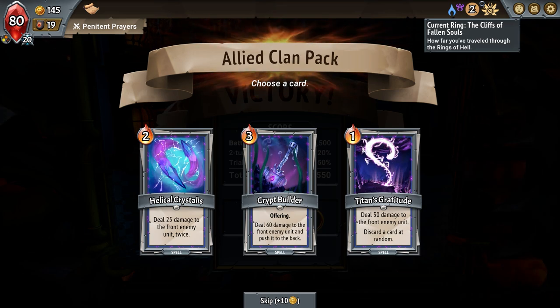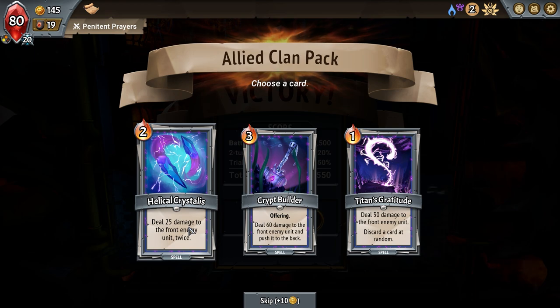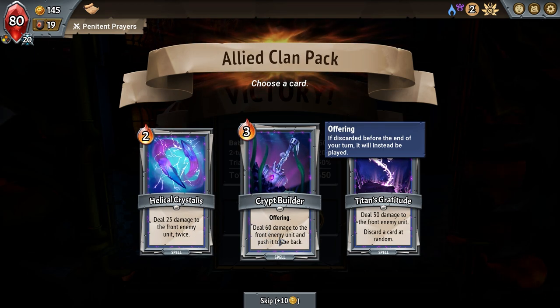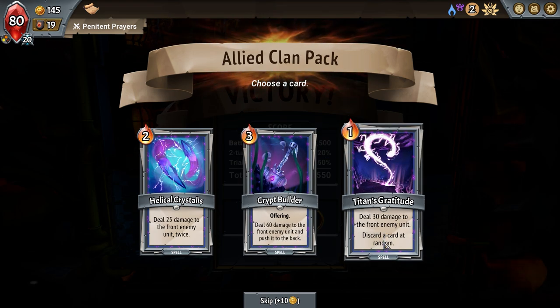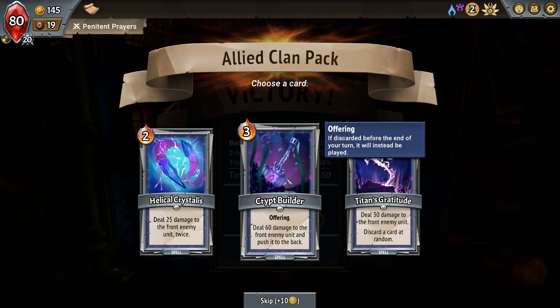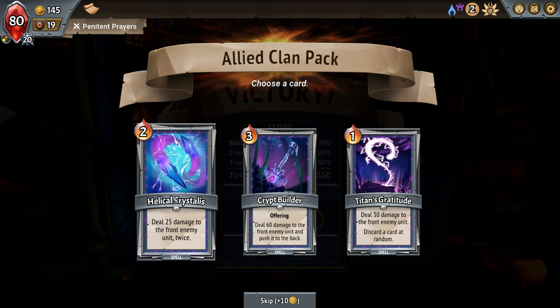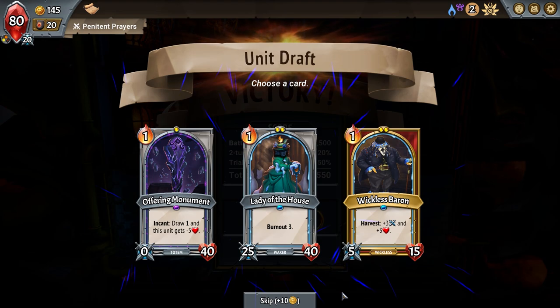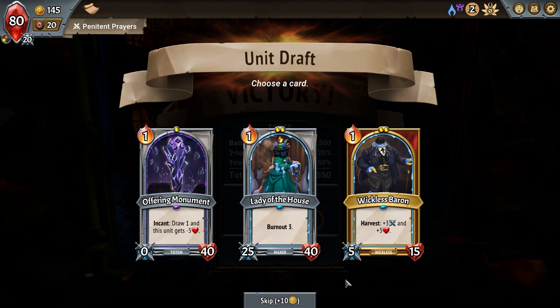Deal 25 damage to the front enemy twice, or deal 60 damage to the front enemy unit and push it to the back, or deal 30 damage to the front unit and discard a card at random. I don't have hardly any cards that do discarding, so I don't know if offering is worth it. Deal 25 damage to the front enemy twice is pretty good. Let's do deal 30 damage to the front enemy or random — you can have a discard card deck.